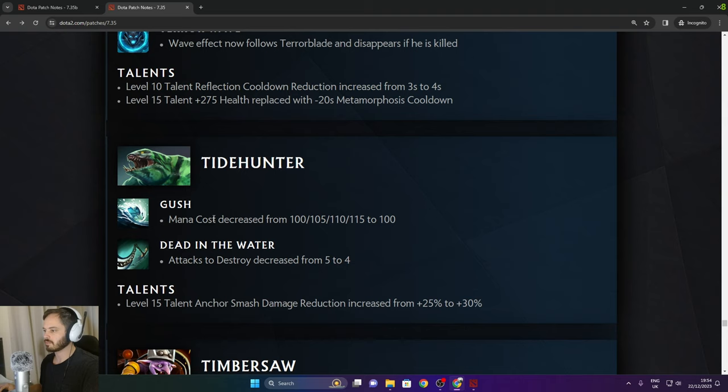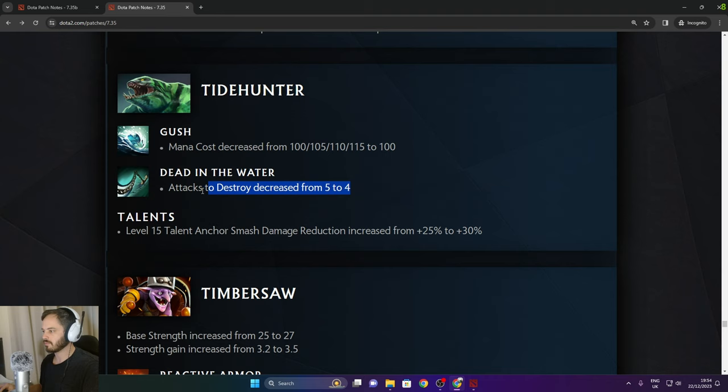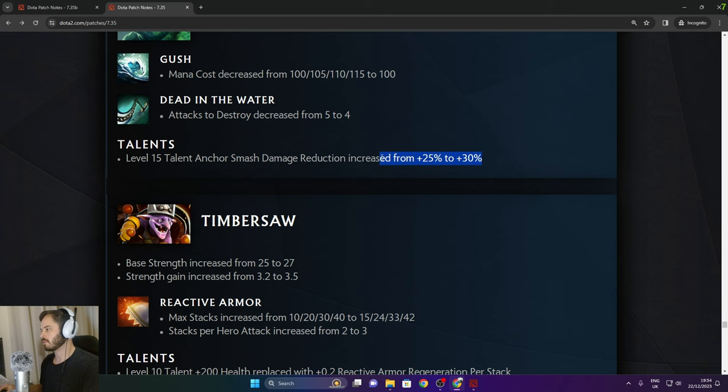Tidehunter: Gush mana cost decreased to 100 flat in the late game. Dead in the Water attacks to destroy decreased from 5 to 4. Level 15 talent Anchor Smash damage reduction increased from 25 to 30. Timbersaw: base strength increased from 25 to 27, strength gain increased from 3.2 to 3.5.